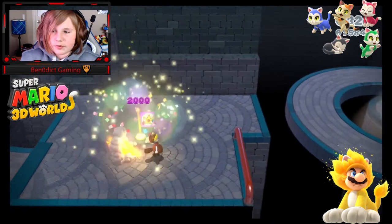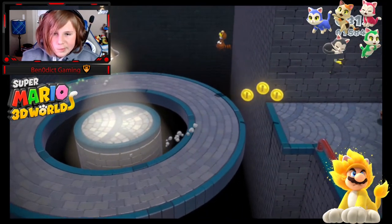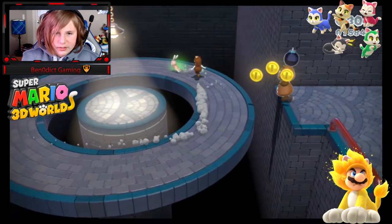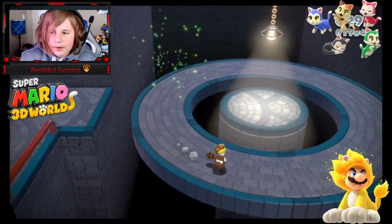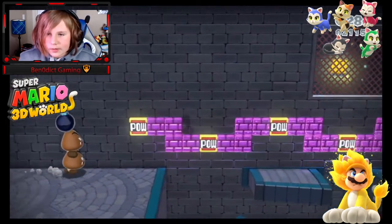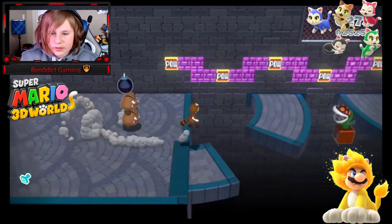That 1-up is fairly easy to get, and I don't like this little bunny. Peach is so much faster in the Switch version, I love it so much. I'll take this, explode that wall, and grab the stamp — as simple as that. I do love how you destroy things to grab your green stars and stamps in this level. I think it's very nice.